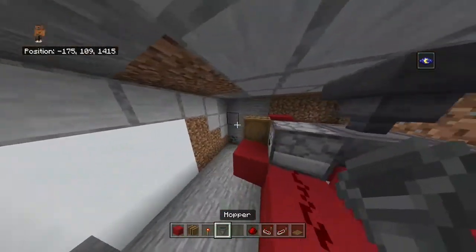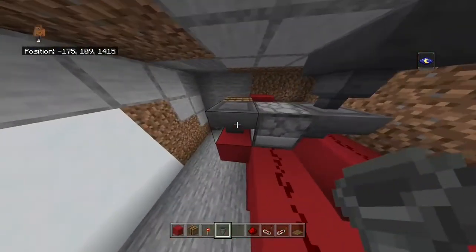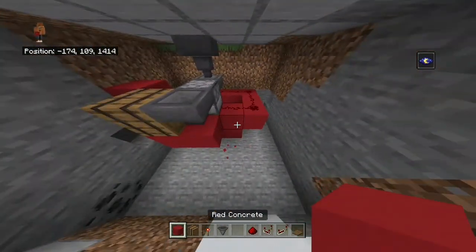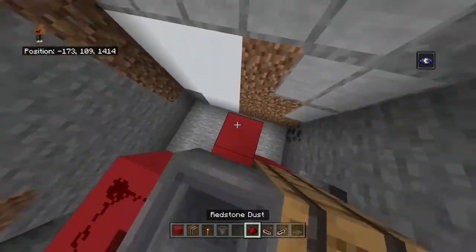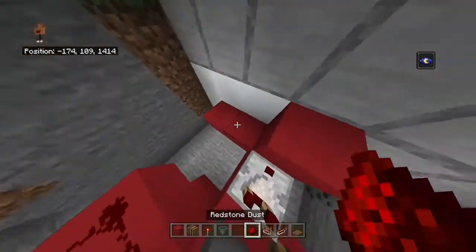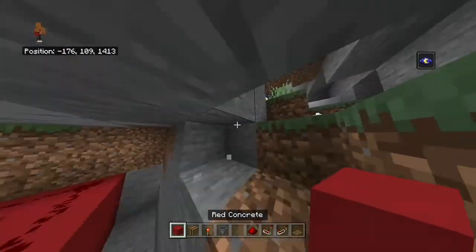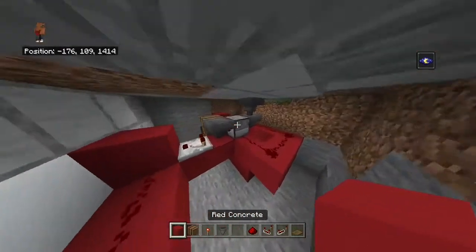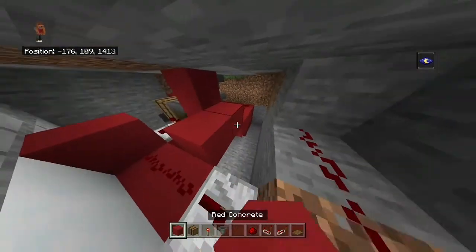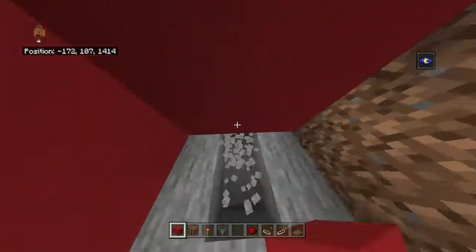So you're going to get your barrel down and put another hopper right next to it going into it. The dropper face needs to be going into the hopper, and remember the hopper needs to be pointing into the barrel. Then you're going to place your comparator down, then two redstone dust — this will make it so it only activates if you have more than 22 items. Then you're going to wrap this around to a redstone torch, and put two redstone dust there making sure it leads into that redstone torch, otherwise it will not work.